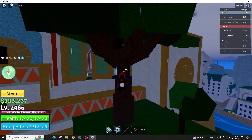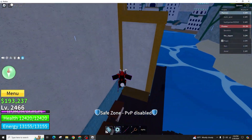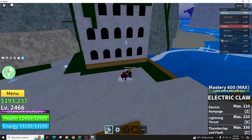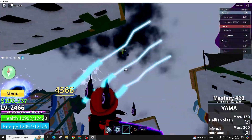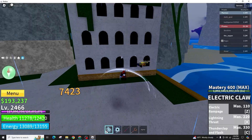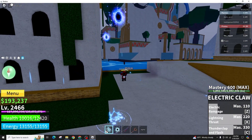Within the settings of Blocks Routes, you will be able to locate the Shift Lock option. It is generally advised to keep the Shift Lock feature disabled in order to ensure a seamless and enjoyable gaming experience. Be sure to verify that the Shift Lock switch is in the off position before beginning your gameplay.